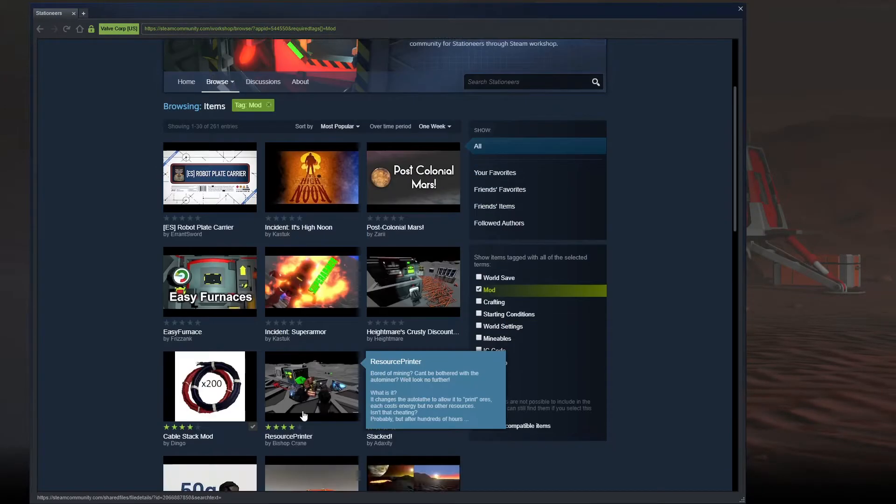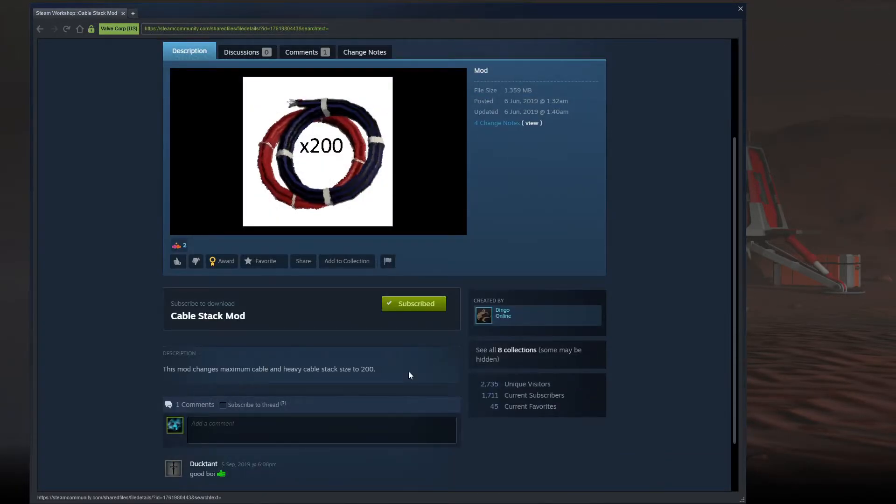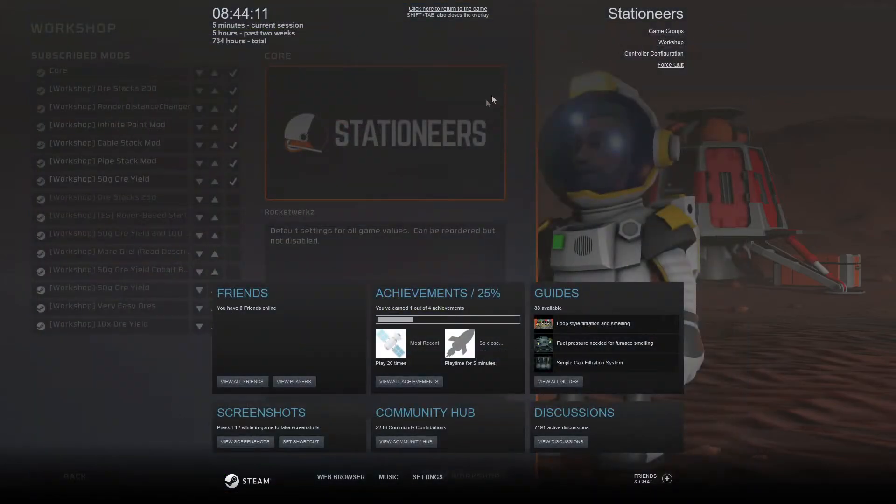If you want more description, click on it and it will show you or tell you roughly what it is. You can see that I've already subscribed, so just click on subscribe and then come out of it.